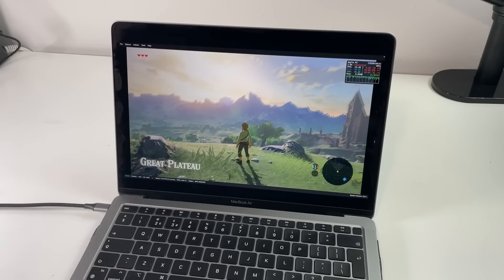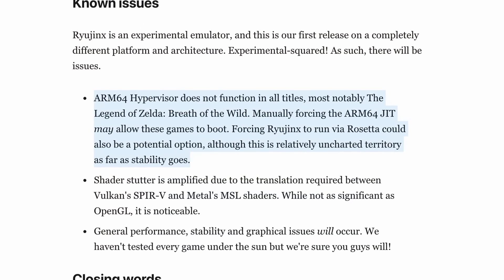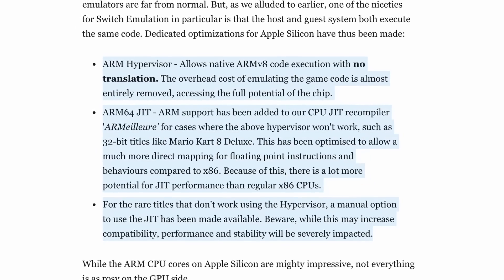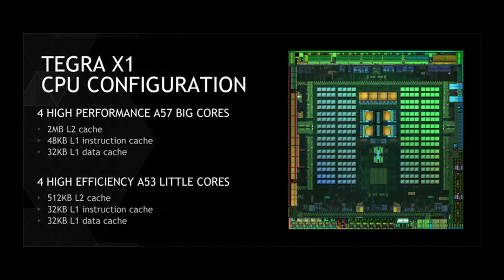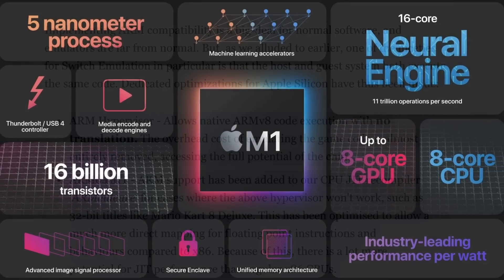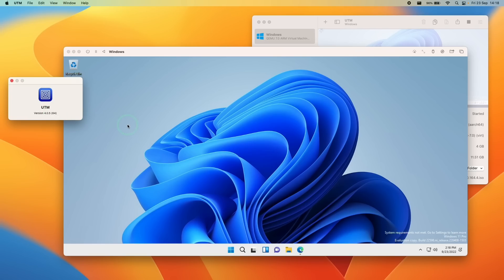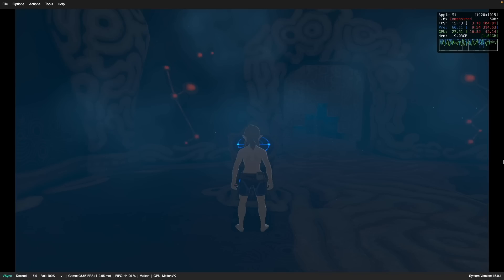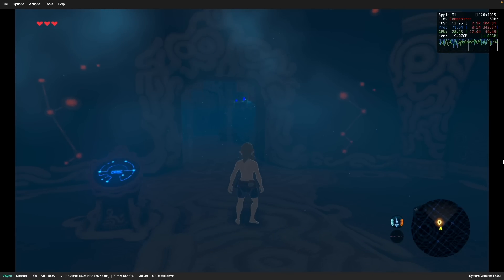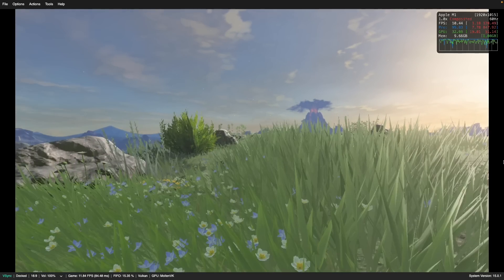Next is Zelda Breath of the Wild, one of the most highly requested titles to emulate from the Nintendo Switch. Unfortunately, it's not supported by the hypervisor on Ryujinx for Mac. The hypervisor is basically the magic source that allows Switch emulation to work so well on Apple Silicon — the M1 Mac and the Nintendo Switch Tegra are both ARM-based CPUs, so Ryujinx virtualizes rather than emulates Switch code, which means it runs really fast. This is similar to how the M1 Mac can also virtualize Windows 11 ARM. Without the hypervisor, indoors you'll be lucky to hit 14 to 15 FPS, and in the open world around 10 to 15 FPS, so it's quite impressive it works at all, but it's not really playable.